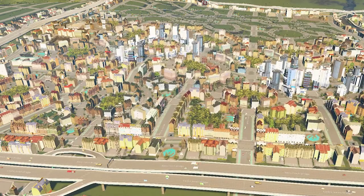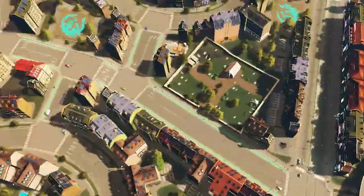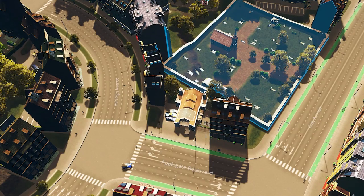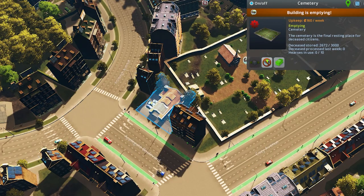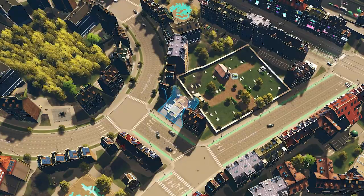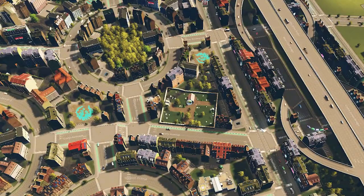The cemetery is made to hold the dead, and the crematorium is there to process the dead. In my city, what I usually do is build a cemetery and then put a crematorium right next to it. I treat this like garbage, which is how it's programmed into the game. Once the cemetery fills up, you go to empty it, and it empties into the crematorium for processing. Crematoriums need to stay running full time to handle demand from the rest of the city. They're great in residential areas because they increase building levels by providing additional services.